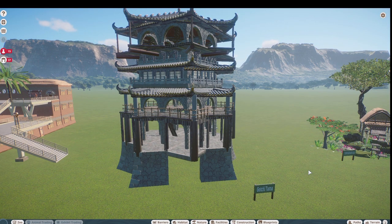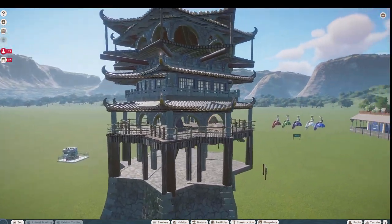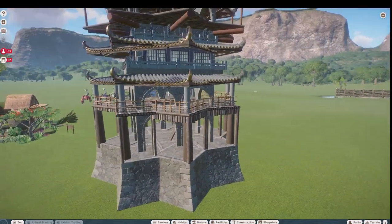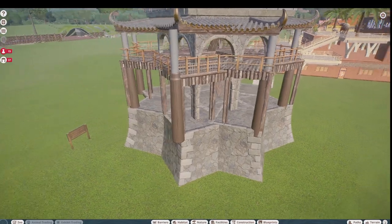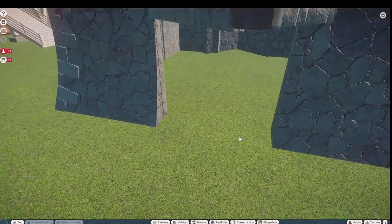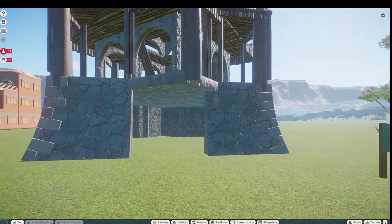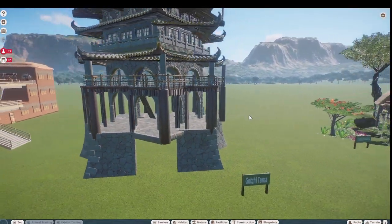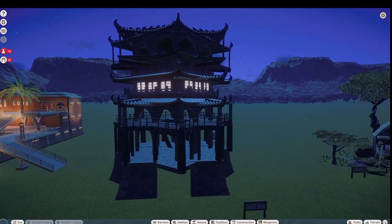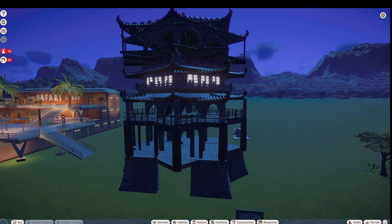Our next piece was made by Gachitama and they call this the 'Japanese Temple Shelter.' You can bring this in for right around 4.5 thousand — this would be great in just about any habitat. Right down here at the bottom there are nice little sleeping quarters, with some nice little beds — nice and quiet for them. Let's take a look at this piece at night: here is the Japanese Temple Shelter all lit up. Thank you so much Gachitama for posting on the Steam Workshop.